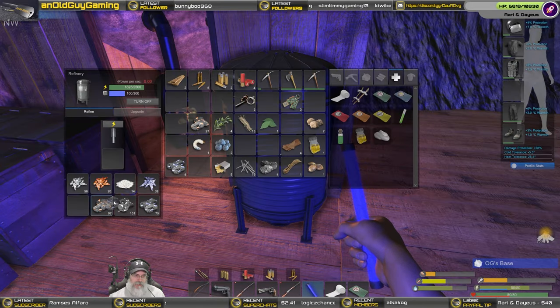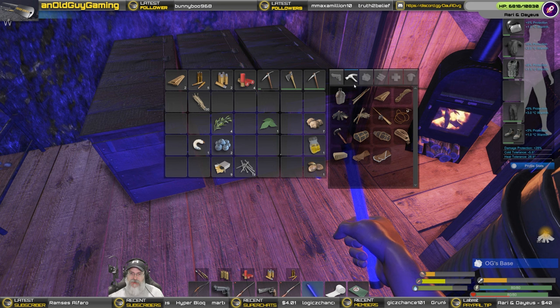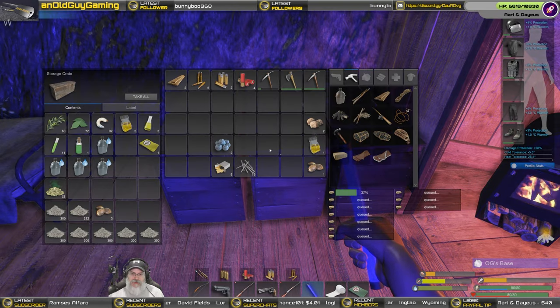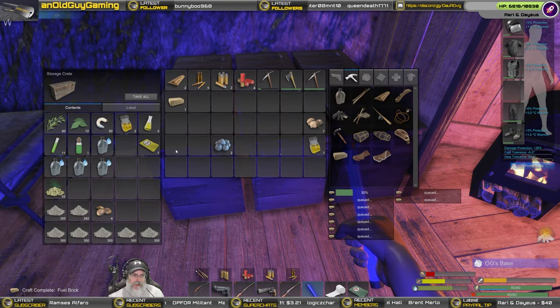Put the ore back in here — I was gonna bring some copper over and smelt it but when I realized we had the chance to do a second upgrade I didn't want to use any more of their power. That goes in there, that goes in there — look at that, we have a full stack of fibers. We don't need to make any more cordage — we've got a ton of cordage — so we're going to turn all of those into presto logs. We'll be able to make 10. We have a little bit of gunpowder and a decent amount of bullet casings from raiding those guys.